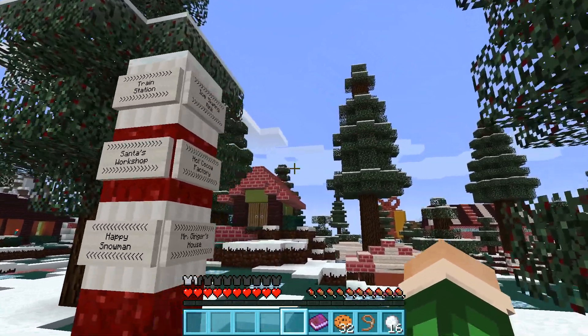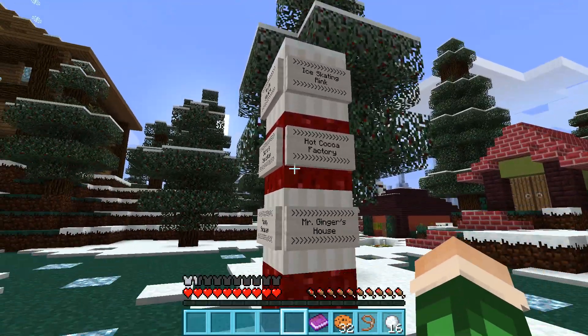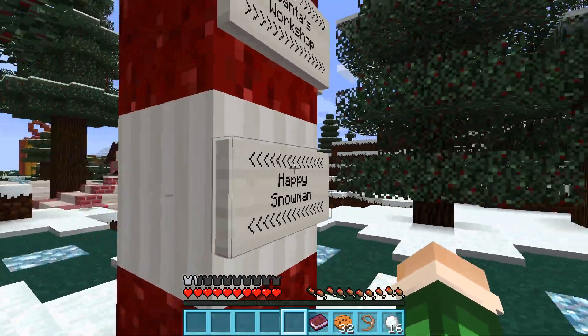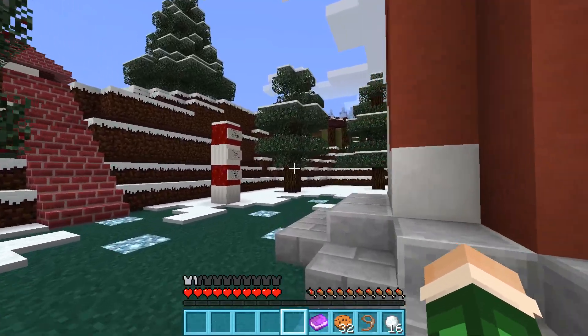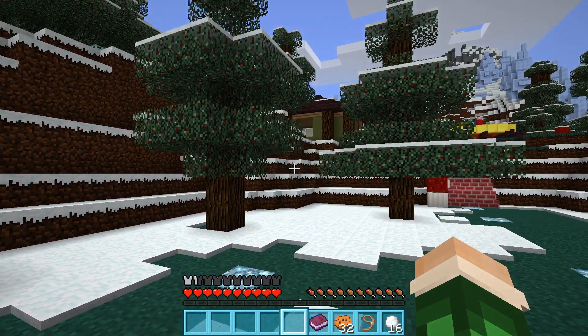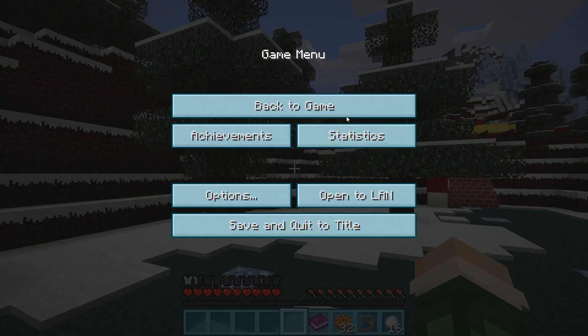Train station, Santa's workshops, Happy Snowmen, Mr. Ginger's house, Hot Cocoa Factory, Ice Skating Rink. It feels so exciting to be back, guys. Should we put on some Christmas music in the background? I'm always prepared. I've got a different Christmas playlist this year for the background, because I used the same one the last two years. Here's the new one. It's pretty. It's Christmassy. Okay, now we've got Christmas music on — let's go back to work.